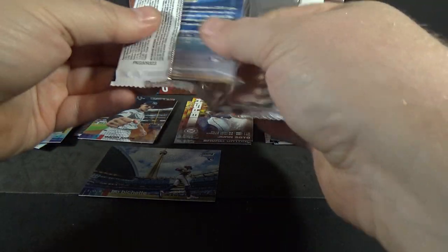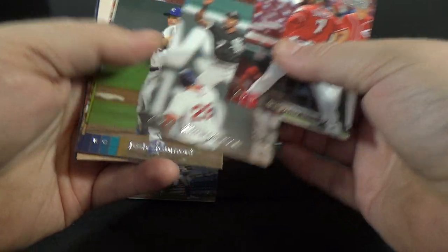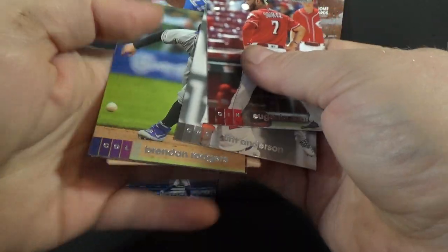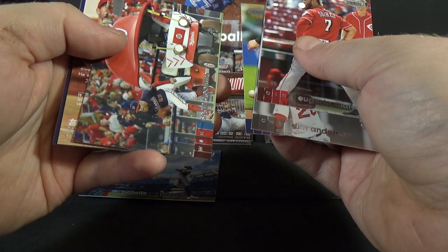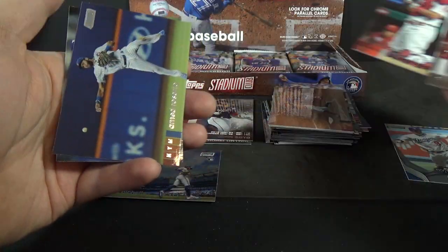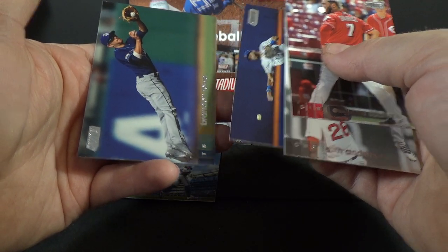Love the chromes. I believe they're doing a Stadium Club Chrome set this year. Eugenio Suarez, Tim Anderson, Josh Staumont rookie, Brendan Rodgers, Sean Doolittle, JT Realmuto red foil, Ahmed Rosario and Brandon Lowe.